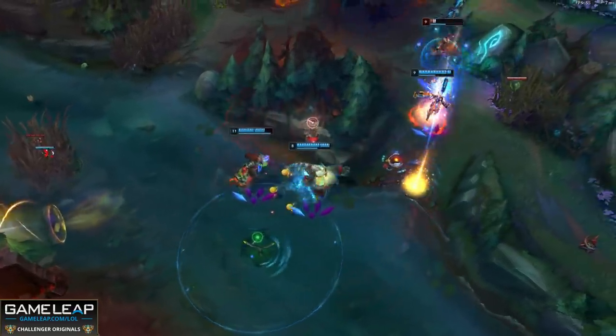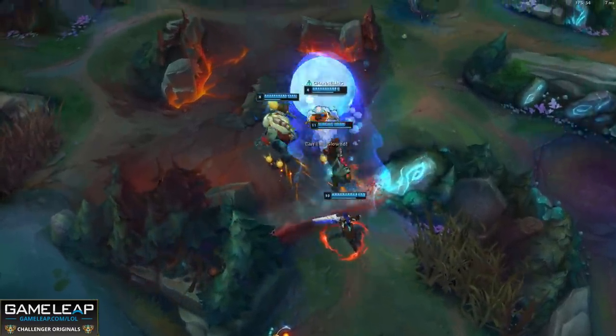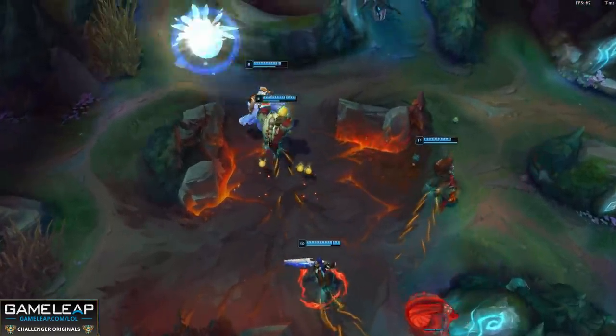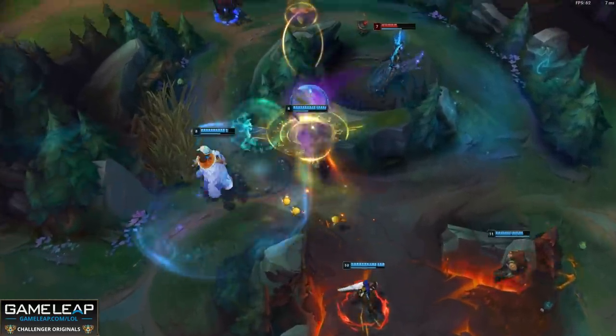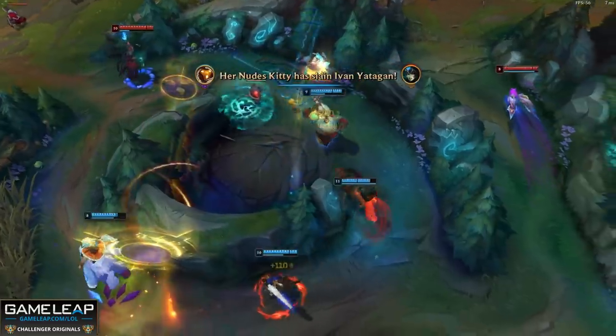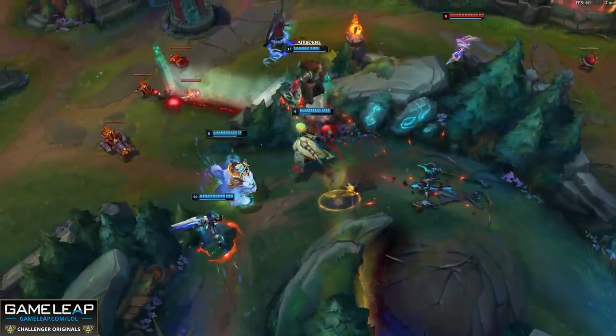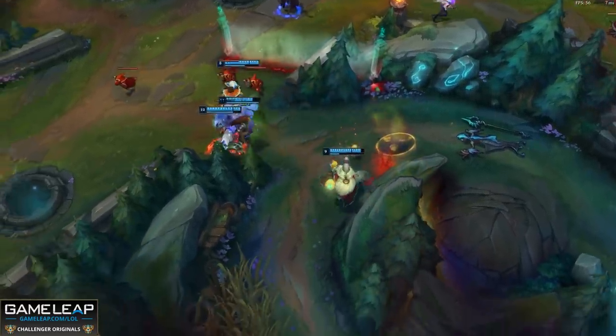Locket gives you the tankiness you need to withstand the damage thrown at you and your AD carry in the early game, because you are going to see the enemy mid laner more than your own mid laner. Cosmic Drive gives you a ton of ability haste and movement speed — two crucial stats on Bard. Now you might be wondering: don't you have to have 160 AP for Cosmic Drive's passive to work? You're absolutely right. This is why you take Eyeball Collection in your runes and buy Dark Seal early on. When Eyeball Collection is stacked, you get to that magic 160 AP without having to buy an AP item. So test this out on Bard — it's got as much carry potential as any other build.